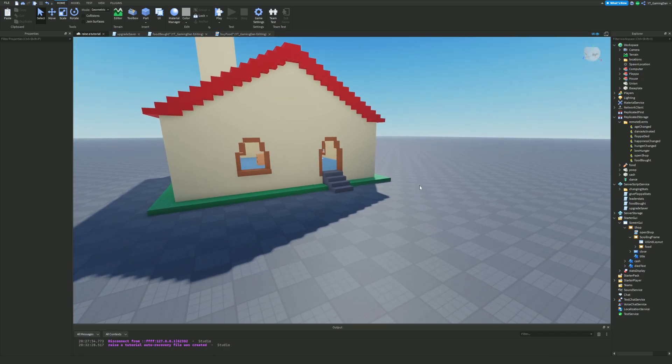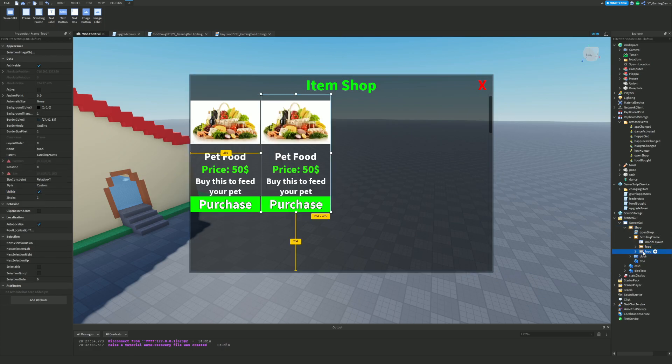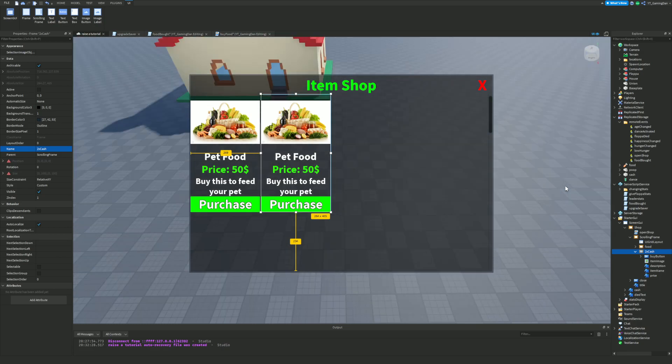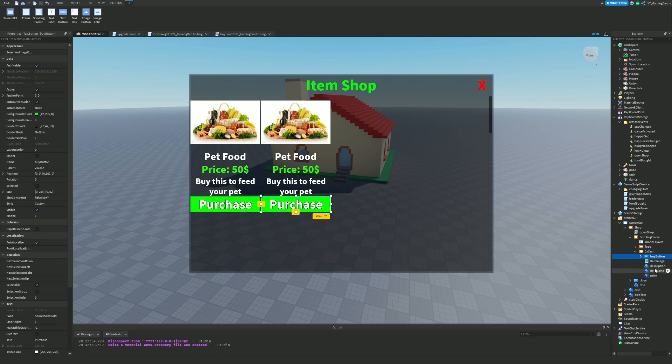Now we want to make a new upgrade. I'm going to make the shop visible and then duplicate the food frame. Because we've made a grid layout, it'll go to the side. I'm going to name this frame the name of the upgrade — I'll call it 'two times cash', because this is going to give us double cash. Of course in your game it could be named something else, like a mat on the floor or any random upgrade name; it could still give double cash without being called that.